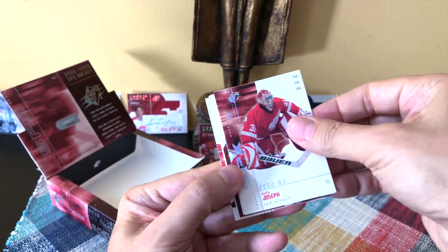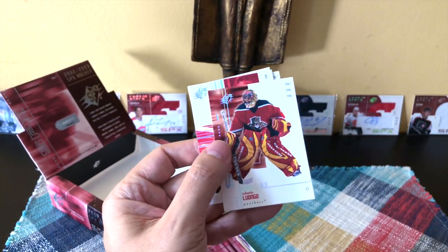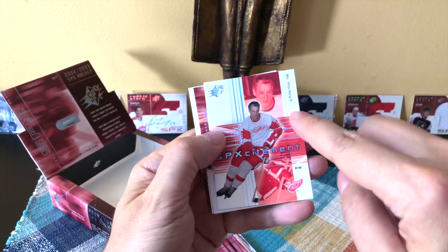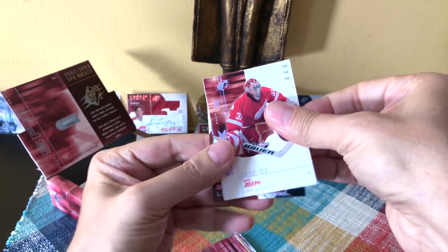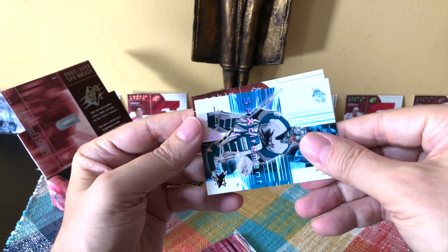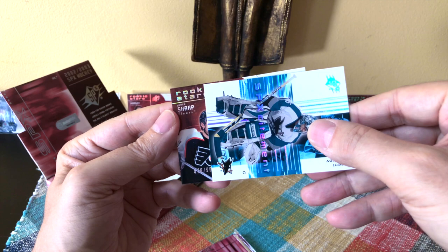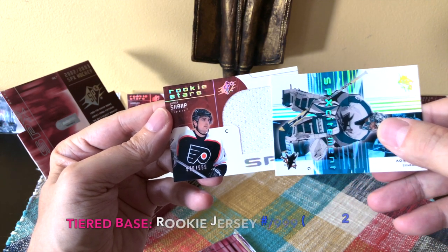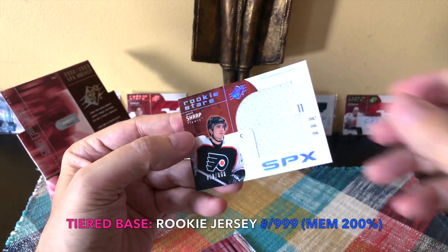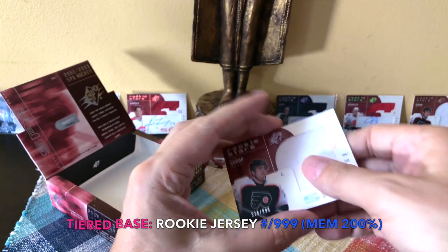We have a Cujo. Okay so we have the Cujo, a Roberto Luongo strong bone, and this one says Mr. Hockey. There's also an SP Excitement, and we seem to have hit a lot of those. Here is our Rookie Stars card - and believe it or not, we hit the Patrick Sharp! That is a great one to hit, super one to hit - number 2999 as you can see. Excellent, and I do have this one in the background as well.